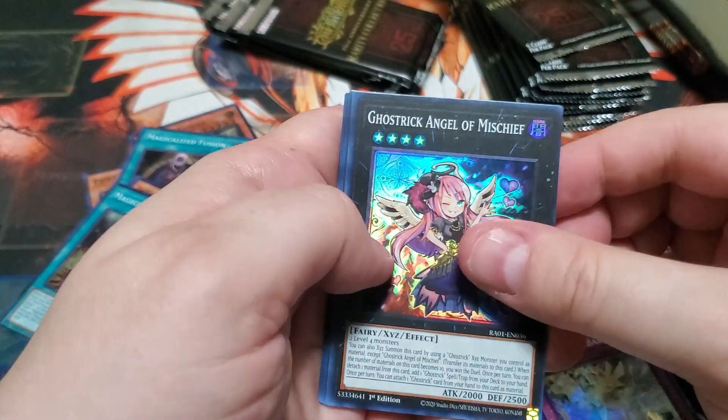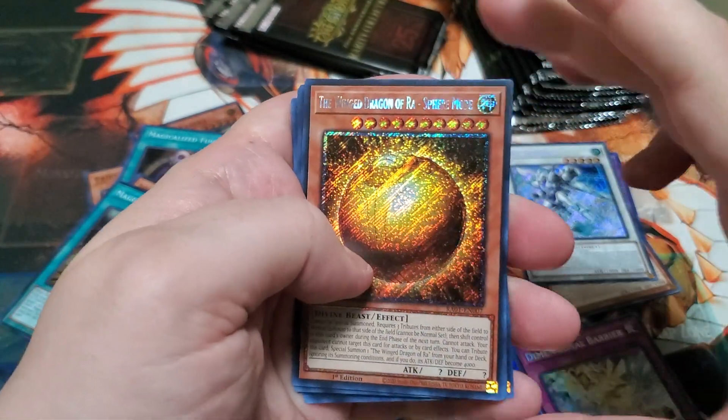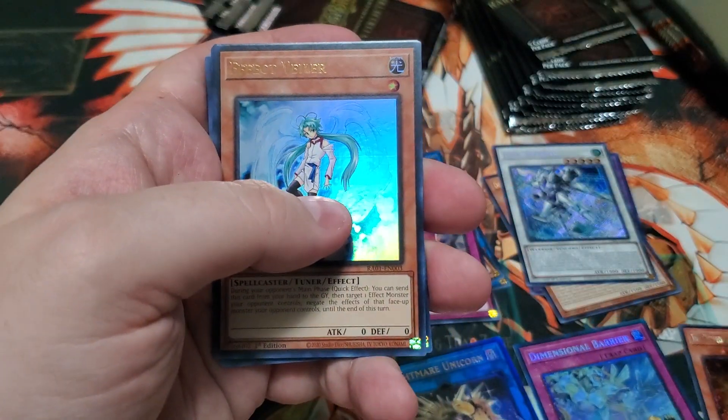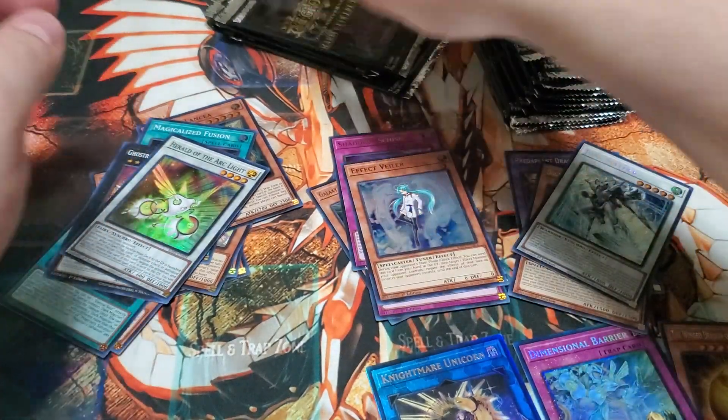All right — Ghost Trigate Mischief, Platinum Secret Rare, Ring Dragon or Bra Sphere Mode, Effect Veiler, Shadal Schism, and Herald of Archbite.